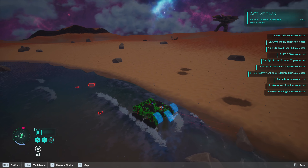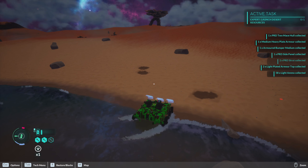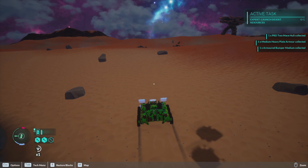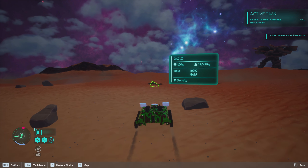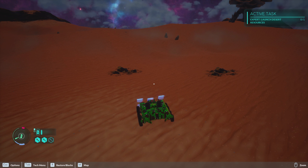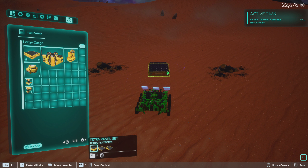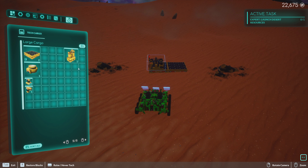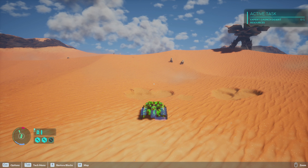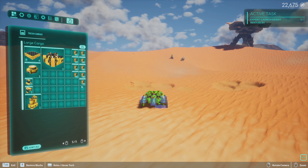There's a couple of rocks over there that I don't recognise. Oh, it's gold! I said just a couple of minutes ago that I don't think you can get gold in the desert, but apparently yes you can. I guess I'm gonna mine up some gold — can't really think of a good reason not to. I got so much gold from that — I'm literally shocked. That's a lot of gold.